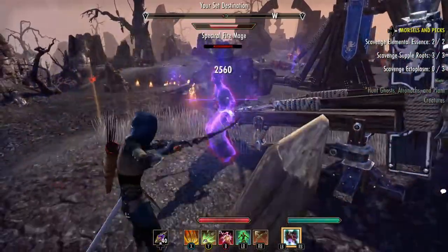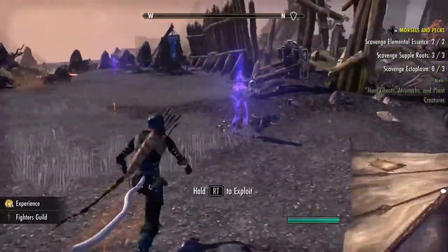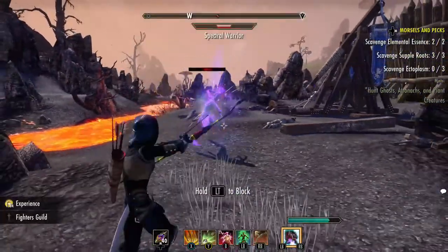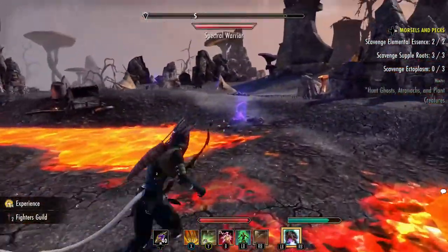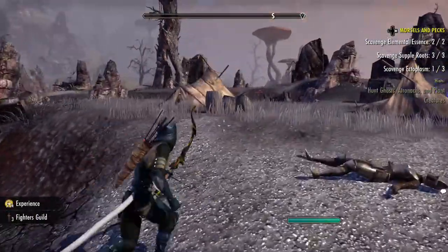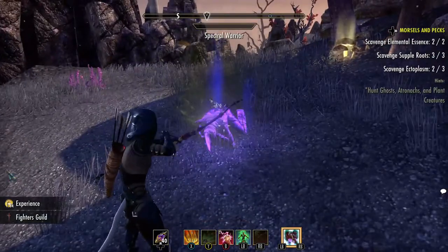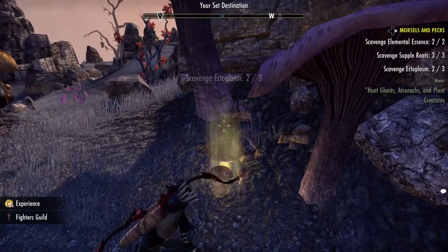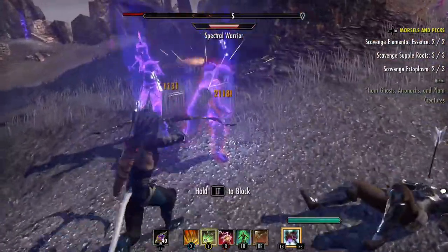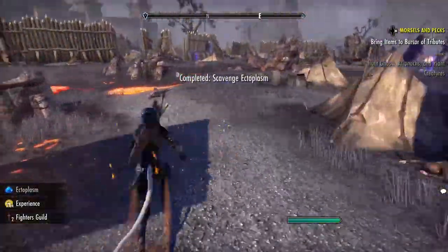We're going to start shooting some up here. That one's not yellow, so we'll have to spend some more time. Go over here — didn't give me anything. There we go, we got an ectoplasm. That's one of the items we need to create the invisibility potion. Let's pick that up. We're going to get these two here and block that. We got them all, so we can run out of here.